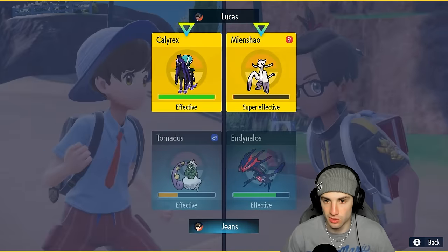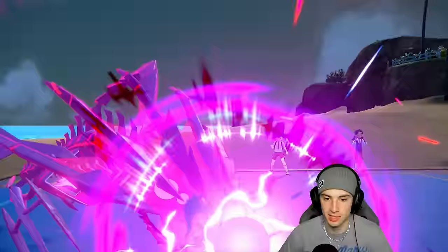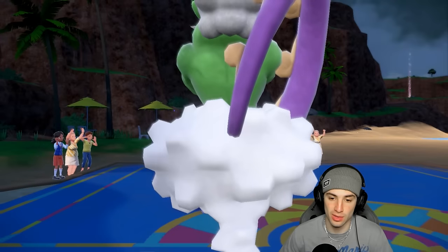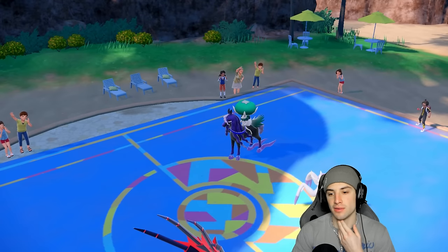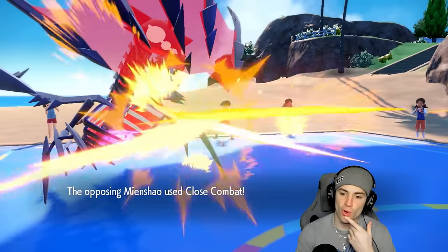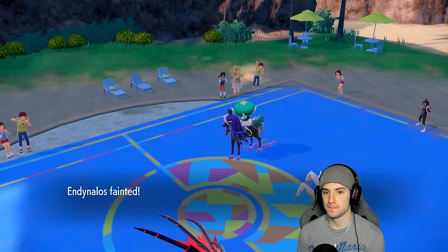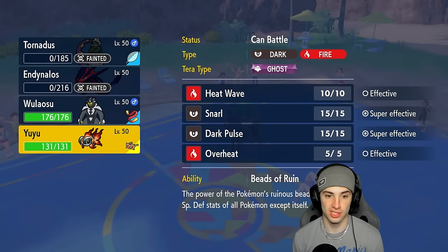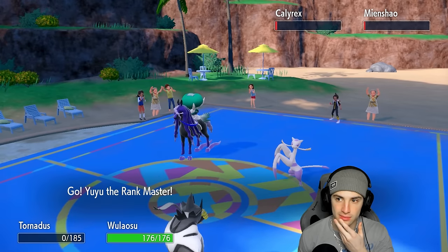Might as well use Bleakwind Storm — if you want to Wide Guard again, be my guest. We go for Dynamax Cannon. Not going for Wide Guard — how much damage are we doing? Not quite enough. Astral Barrage goes before my Tornadus — that one hurts. Tornadus soaks it but Meowscarada is attacking here, probably finishing off Eternatus. Grimm-nay Booster energy out. You gotta go. Oh — you lost some HP — you're on one? That's the third Pokemon on their team living on one HP! A bunch of one HP bandits.